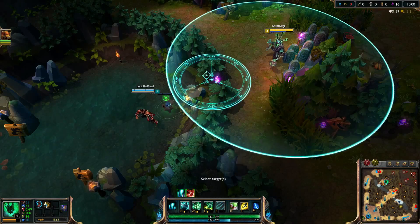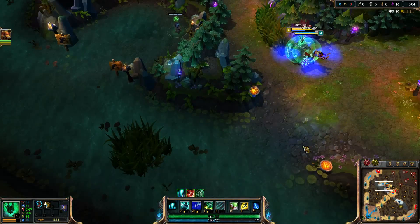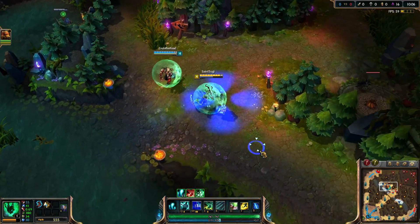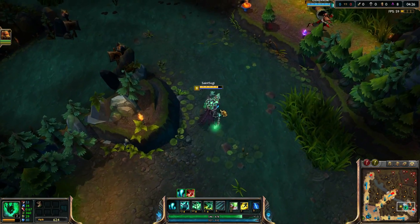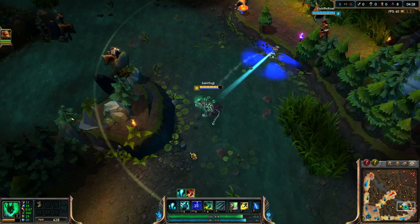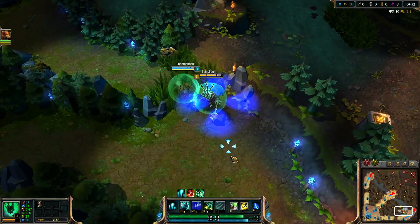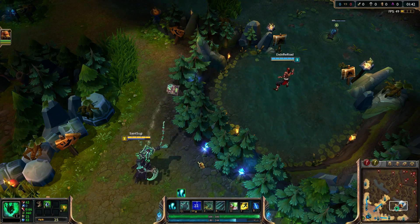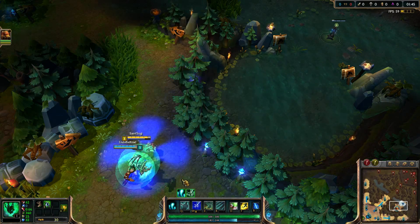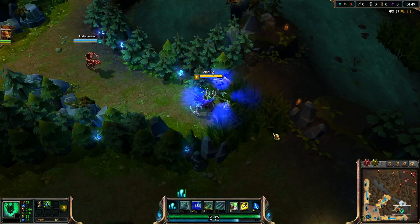Then we have an alternative Thresh lantern placement, which is mainly used to deny enemy champions from throwing wards to the lantern so they can't block your ally from picking it up. By throwing the lantern to a cliff, you ensure enemies will not block it. It's a pretty cool trick but kind of hard to pull off — you need to know the specific spots to throw it and some practice.